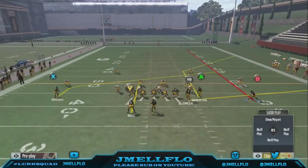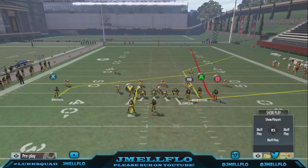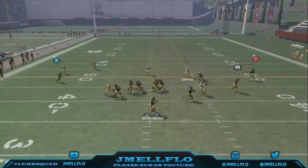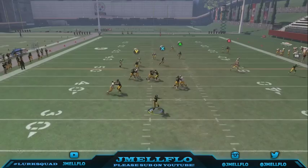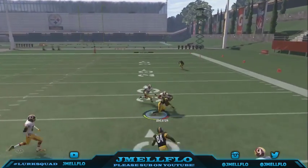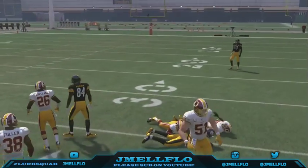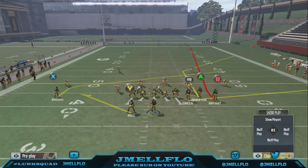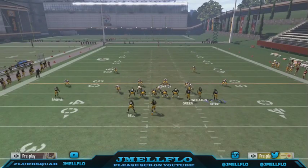Put B on a fade route, so when you motion him he still gets the speed burst just in case you can get a touchdown. Against Man Bail, all you want to do is possession catch it and get down. This is what I like to go to when I need a sure gain, and if they do manage to cover all that, the only thing they can really do is user that.